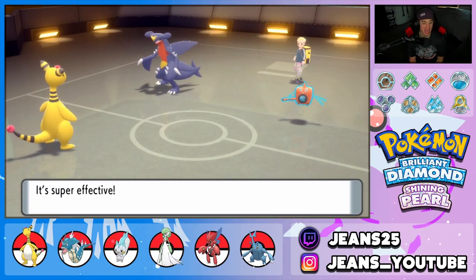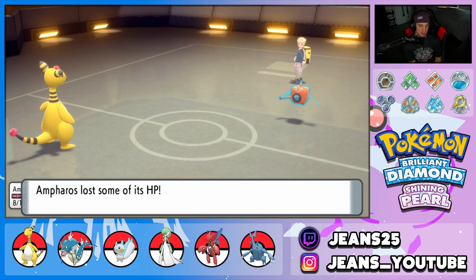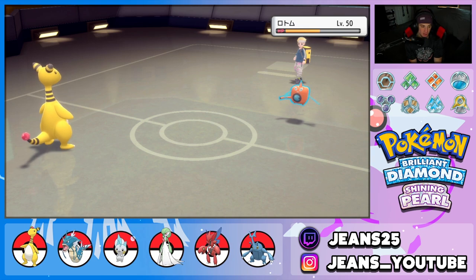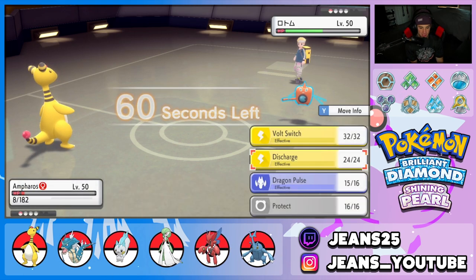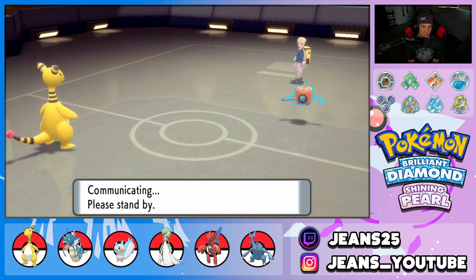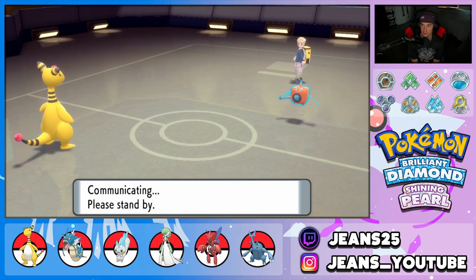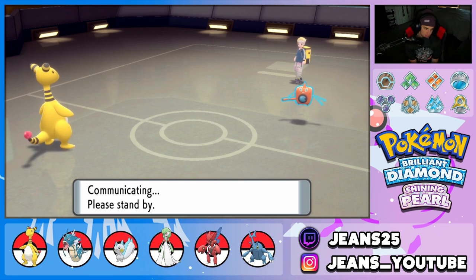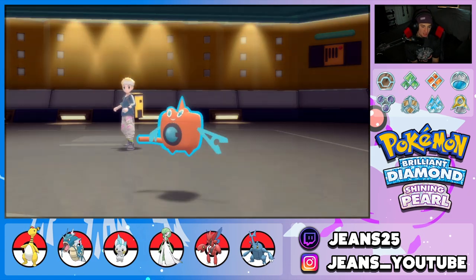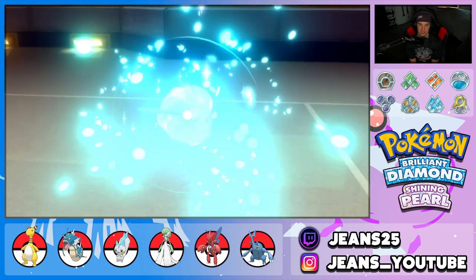Wait a minute — Jeans is still here! We're on 8 HP, we need him to miss another move. Maybe he thinks I'm Volt Absorb so he goes Thunderbolt or misses a Hydro Pump? We go for Discharge — Hydro Pump miss, please! I swear if we pull this off you guys owe me six zillion subscribers. He might think Ampharos is Bolt Absorb... but no, he rips us out with Thunderbolt. How dare you — solid battle number two, let's hop to battle three.